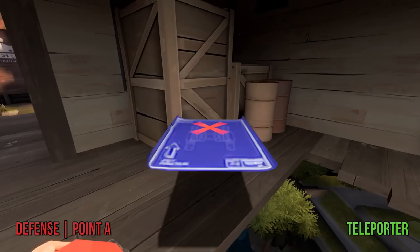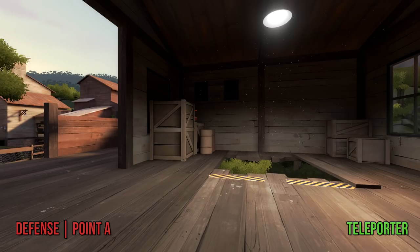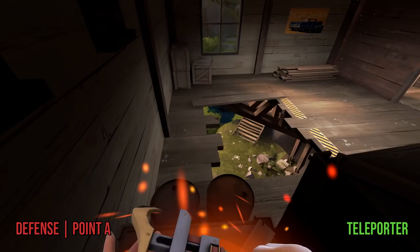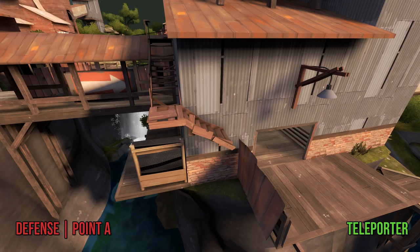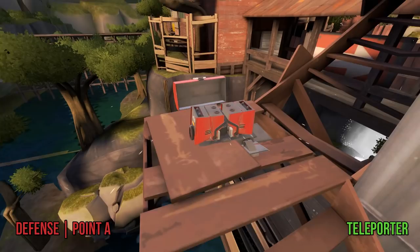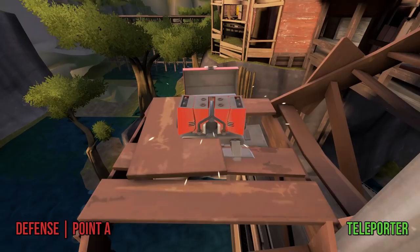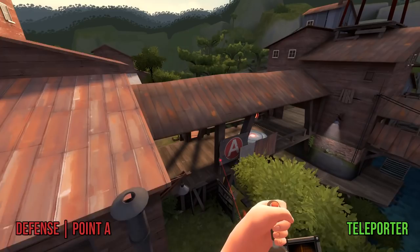If your team is holding passively in the Radio Shack building across from the point, which can happen if they get pushed out of the main house, there are a few pretty hidden spots for a teleporter exit — such as on top of this crate near the drop-down, which is basically invisible to anyone who doesn't walk over here. Just be careful not to accidentally fall down the hole. Another great spot that is basically sapper-proof from anywhere but the entrance is on the corner of the secret ladder at the very back of the Radio Shack. You can get up there by doing a building hop onto the metal sheet. This spot can also give your team access to the roof above the connector, which can be a pretty deadly sniper spot since it's difficult for spies to access. Just be sure you're facing the exit in the right direction so your teammates don't plummet to their death.